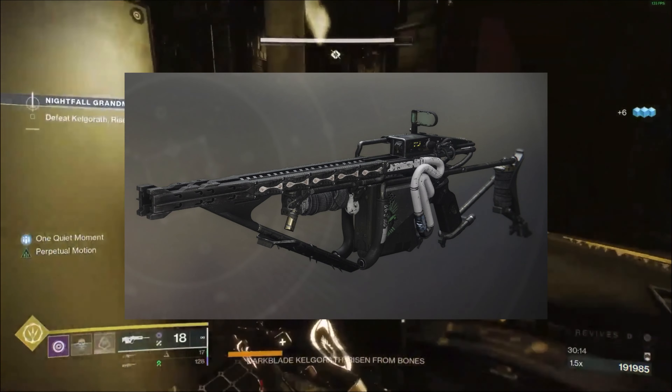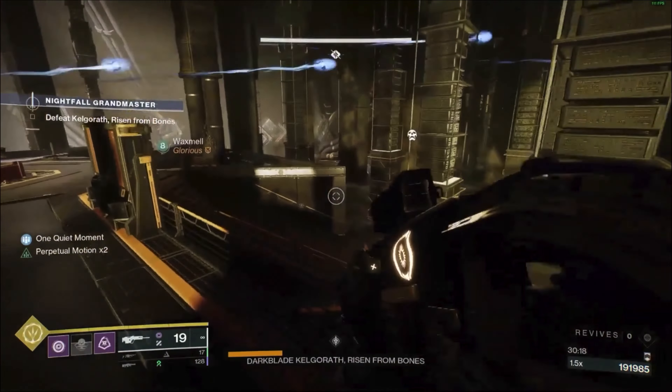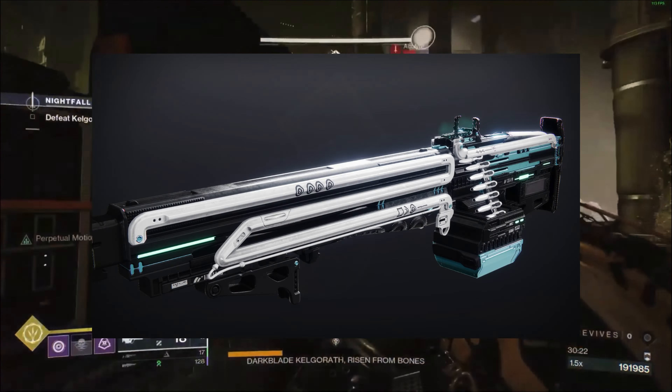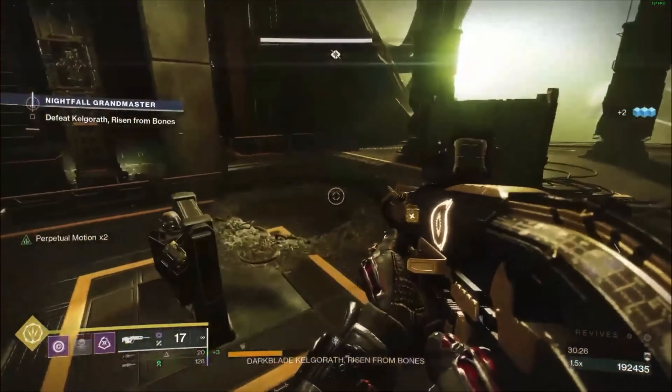For your loadout, you can use Wish-Ender or Arbalest, a Timeworn Haze, and Vengeance Rocket Launcher. Another loadout option is to use the Witherhoard Grenade Launcher with the Vouchsafe Scout Rifle and a Void Machine Gun such as the Commemoration, or another Void Machine Gun that you prefer.